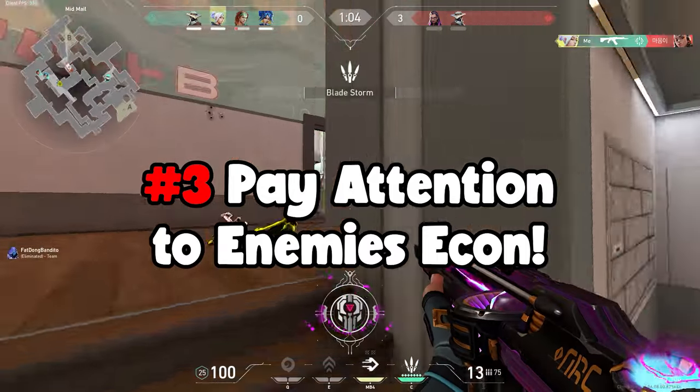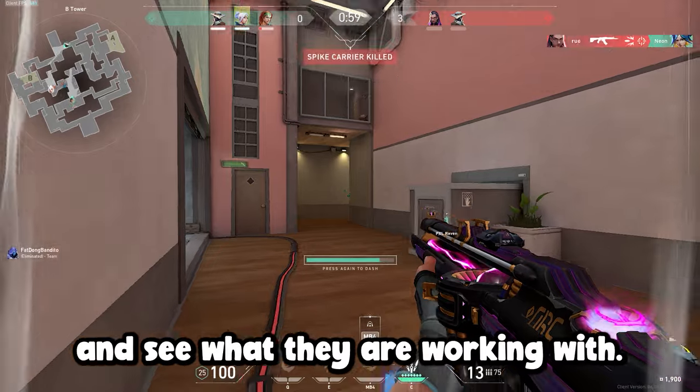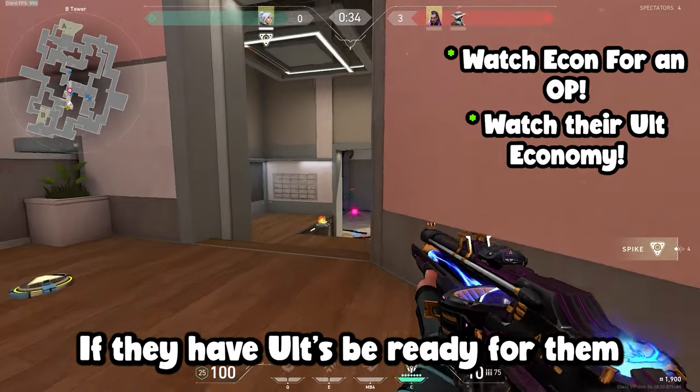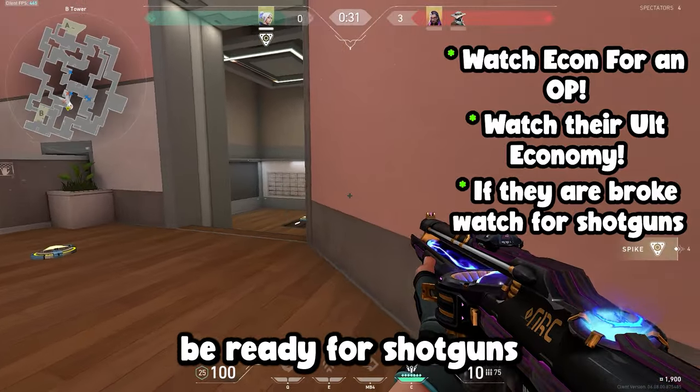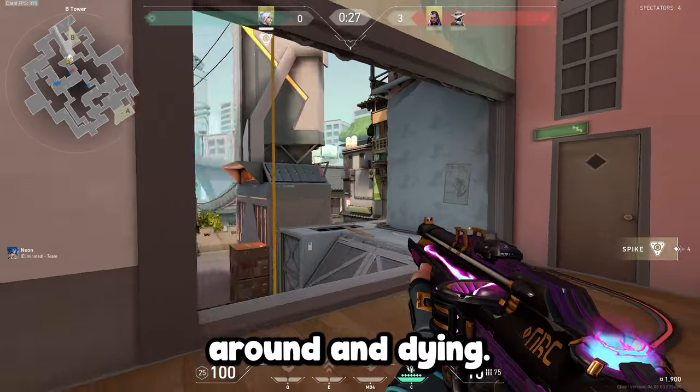Number three — you need to pay attention to the enemy's economy and their utility before the round starts. Click tab and see what they are working with. If they can afford an Operator, be ready for it. If they have ultimates, be ready for them. And if they are broke, be ready for shotguns. Always be aware of what's going on in the game instead of just running around and dying.